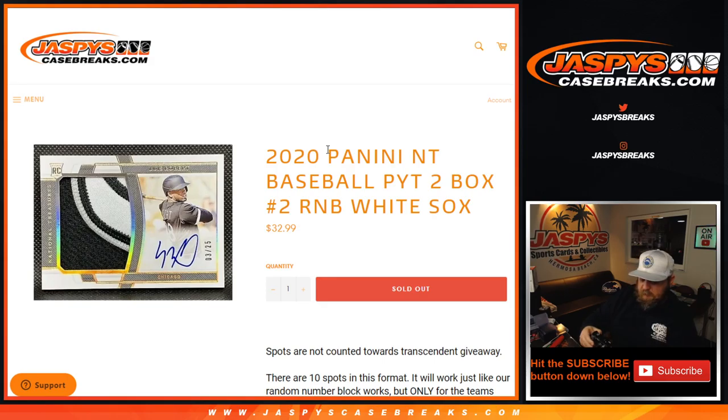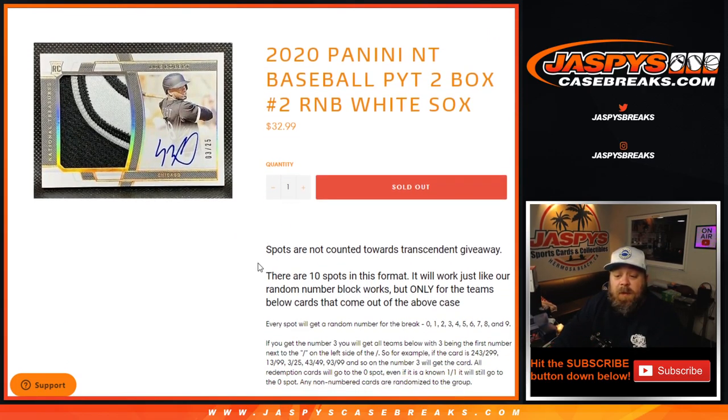This is random number block number two, which only includes the Chicago White Sox, going after Luis Robert. These spots are not counted towards the transcendent giveaway spots in the main break. Ten spots in this format will work just like a standard random number block — only for the Chicago White Sox.